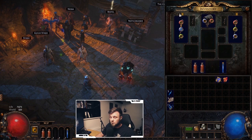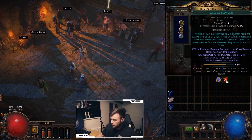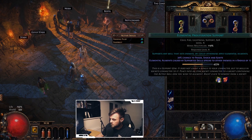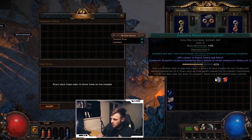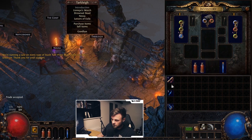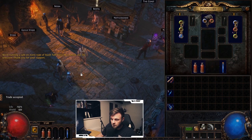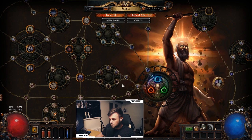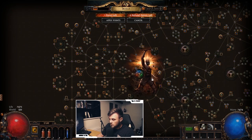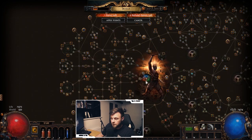We sell the less useful gems, getting scroll fragments — five of those convert into one Scroll of Wisdom, which is used to identify items. Now let's talk about spending our first skill points. We leveled up killing Hillock. Press P to open the skill tree. We start in the Templar position; a Witch would start up near her area of the tree.